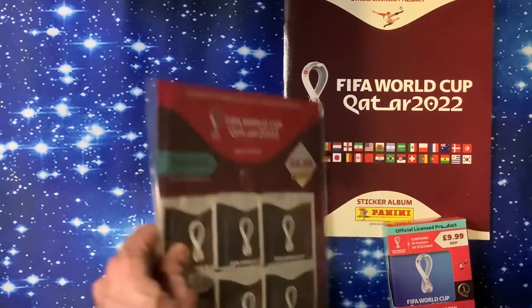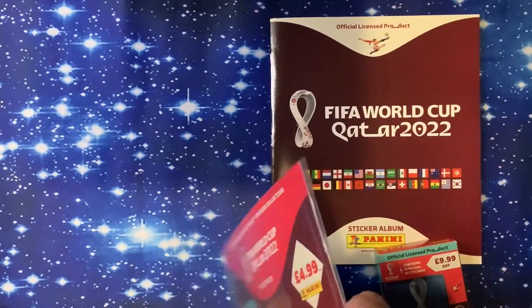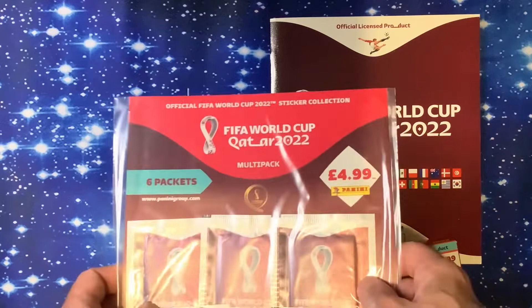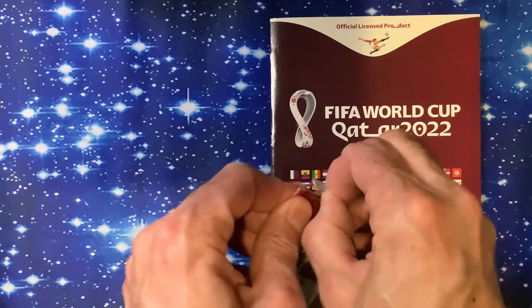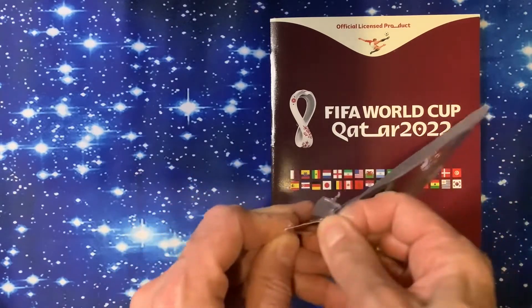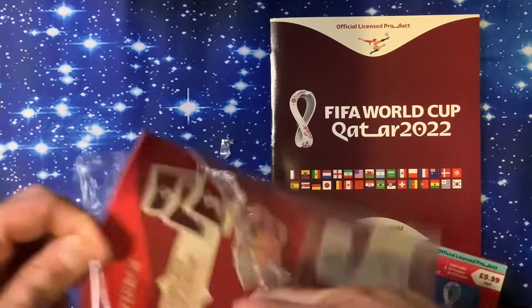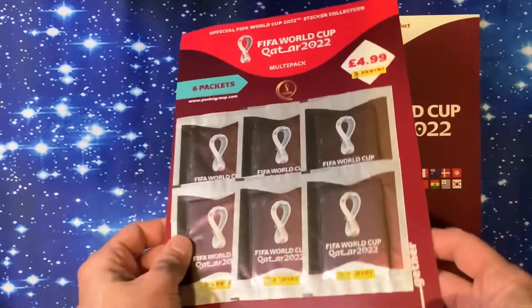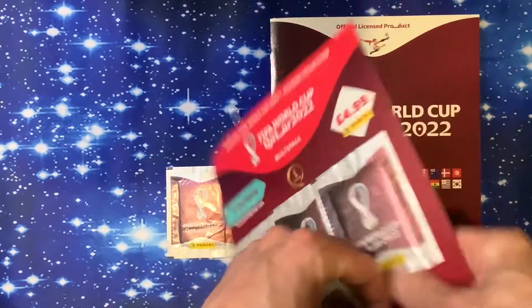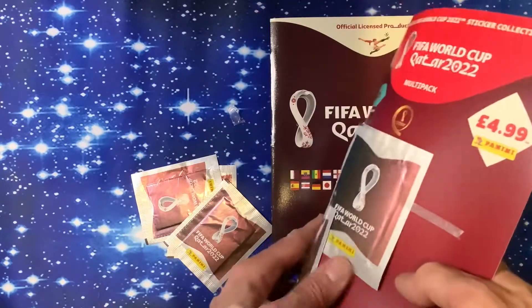Let's get in there! Don't forget — after one box, we've already done our update of the FIFA World Cup Qatar 2022 binder. Let's see if we can add to that book by opening a few packs. I've got my scissors, let's get in there. The stickers are quite easy to open this year, which is good — I remember one year they were dreadful.